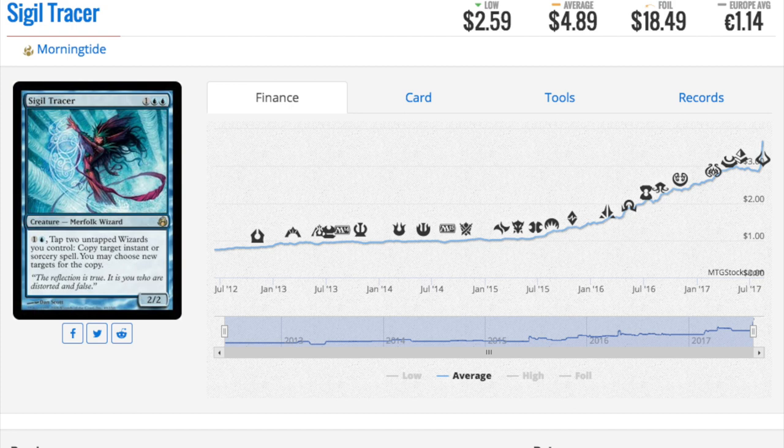The next card is wizard tribal. This card was absolute junk and now it is five dollars. What made it so bad in the past was you needed wizards and it's very difficult to accumulate enough of them for it to be valuable. Now it's very good in EDH because you can copy spells multiple times as long as you have two wizards at a time. It itself is a wizard so you could tap it as well.